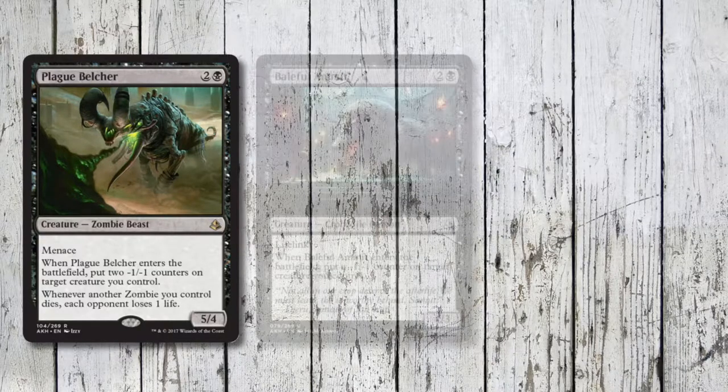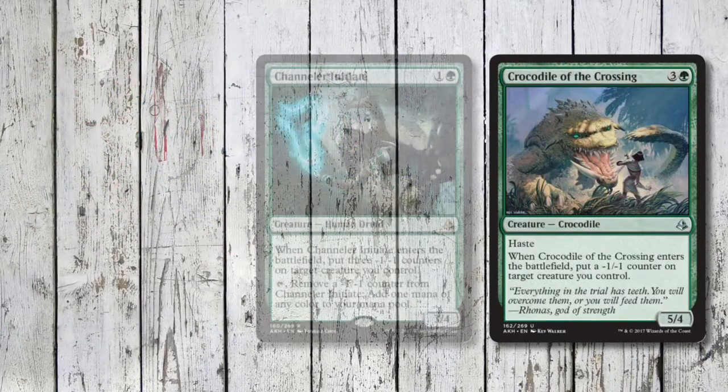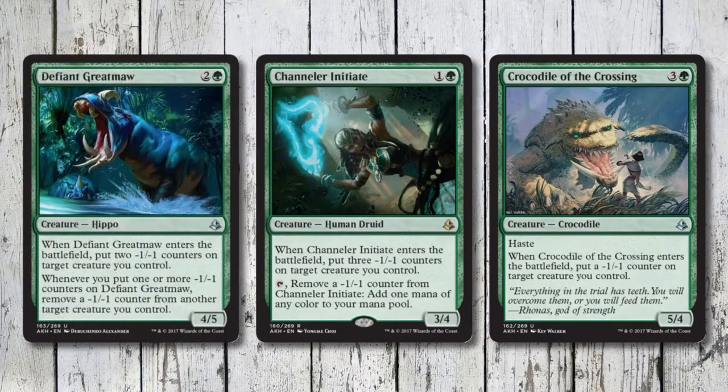Plague Belcher, Baleful Ammit, and Festering Mummy all dish out minus 1/minus 1 counters one way or another. Then the Croc, Channeler, and Hippo also advance our token generating strategy, and the Channeler gives us a tasty bit of ramp too.